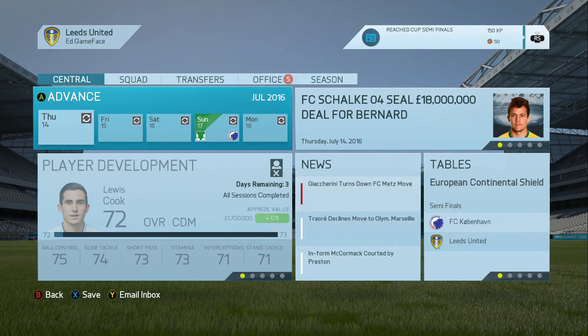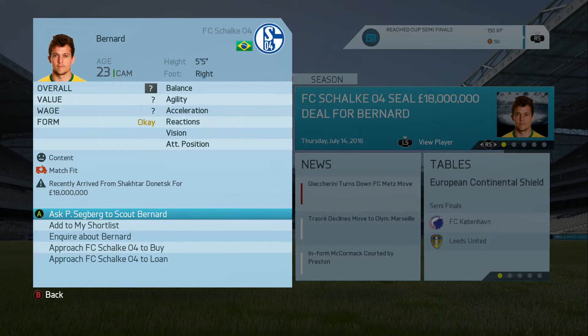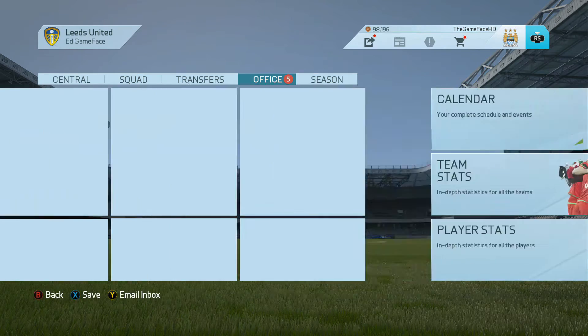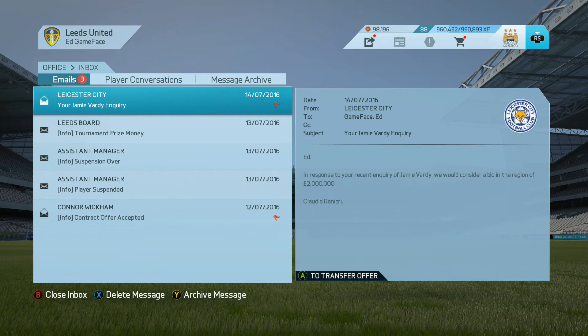We now have Copenhagen in the next round - it is the semi-finals. Bernard has sealed a deal to move to Schalke from Shakhtar Donetsk, which is another big signing made in the transfer window. Aston Villa are saying they have matched the 3.2 million for Will Buckley, which is fantastic. Jamie Vardy inquired - they only want 2 million, what a bargain that could be.